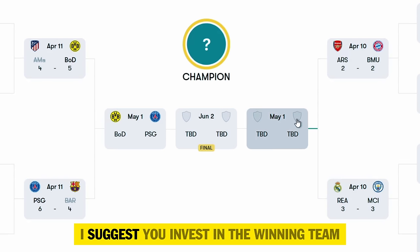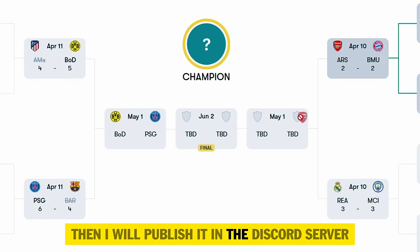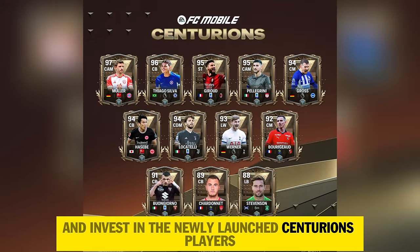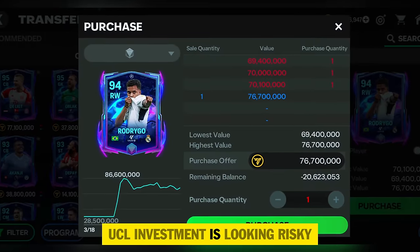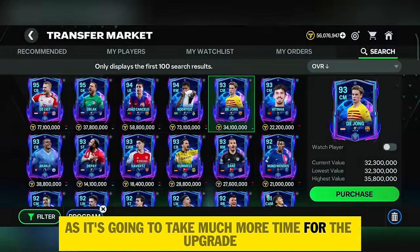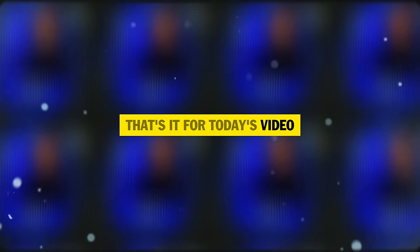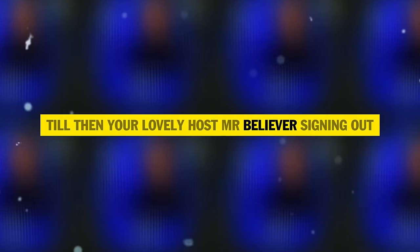For the next UCL investment you can do it on May 7th when the semi-final result between these two teams comes out. On Thursday there is also a match between these four teams, and I really don't suggest investing in UCL players now because it's very risky — in leg one Atletico and Barcelona were leading, but in leg two Dortmund and PSG shocked everyone. If you really want to do UCL investment, just watch the match and after the result comes invest in the winning team. I suggest you use the sniping technique and invest in the newly launched Centurions players as they are short-term investments giving high profit. UCL investment looks risky, so only invest after match results come. That's it for today's video — make sure to subscribe. Till then, your lovely host Mr. Believer signing out.